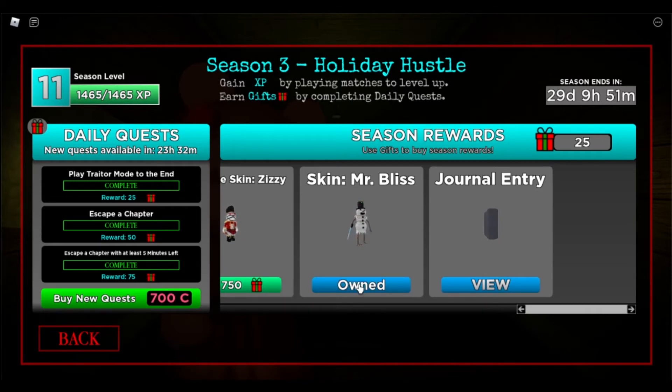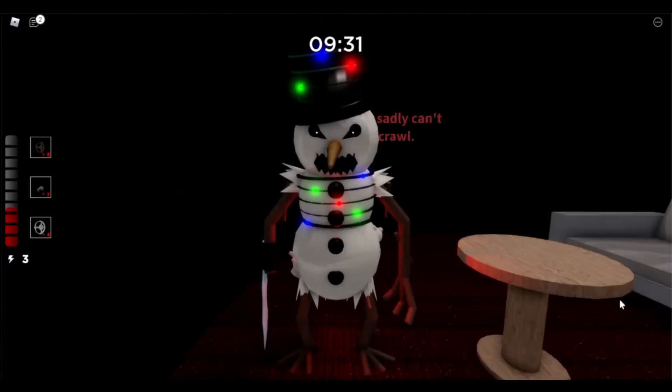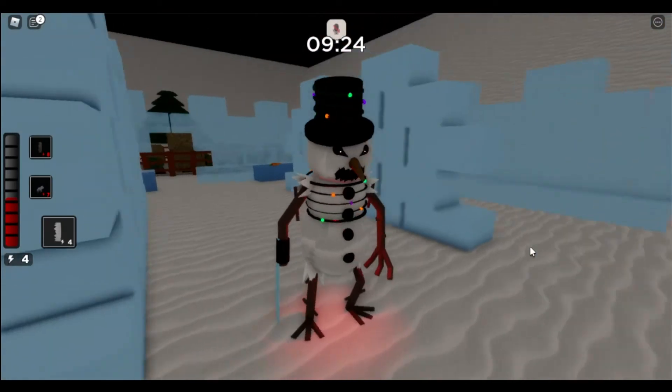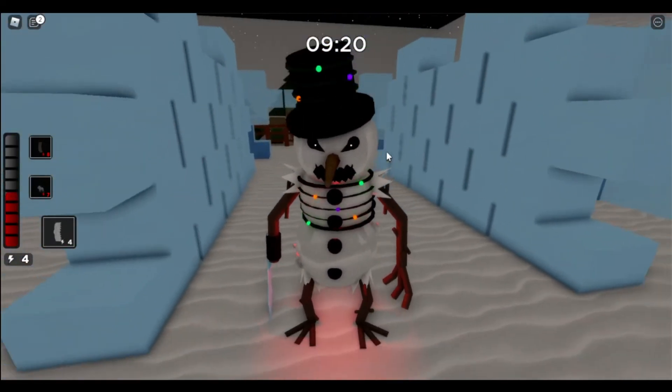Ayy, we got Mr. Bliss! There we have Mr. Bliss. Let's see what it looks like in the game. Holy, oh my god, look at that — look at Mr. Bliss. Mr. Bliss looks insane. And the creepy music, it's insane. Look at the detail, it's so cool. Oh my god, I love it so much.